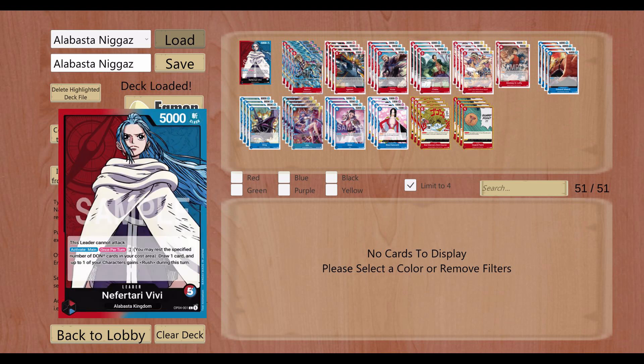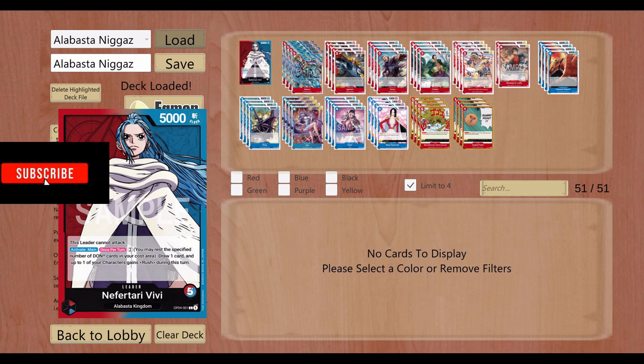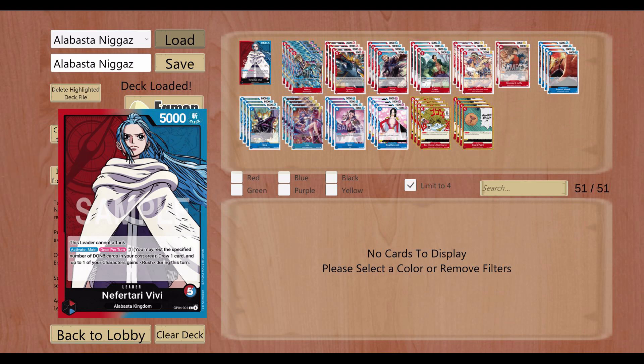When she came in OP4 she was one of those leaders that can attack. Before then I think we had Iceberg and maybe a couple of others. They were just starting to make these leaders that can attack. Even right now we don't have too many — it's her, Rebecca, maybe Iceberg. And to balance that out they gave her dual color and five life, as opposed to four that all the other dual colors have.